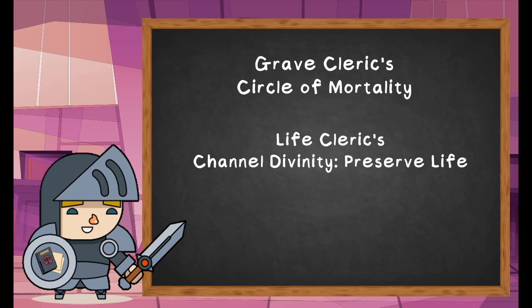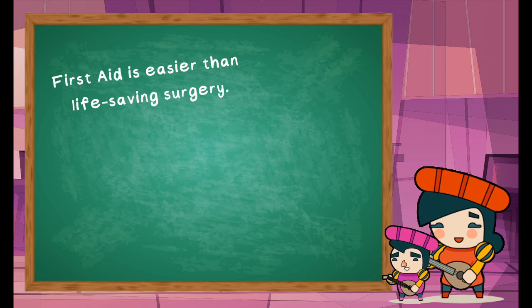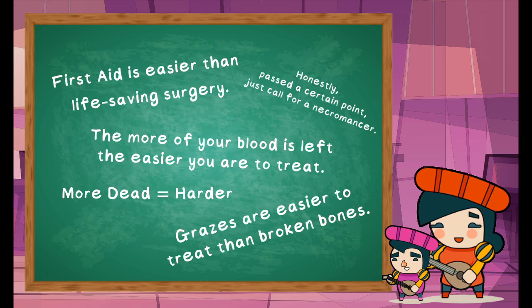There are also features that care about whether a character is at or below half their maximum health, placing that as a limit on further healing. In the real world, minor injuries and scrapes are easier to deal with than potentially mortal wounds. Wouldn't it be great if we could model that effect in the game while avoiding the problems caused by healing being too powerful?